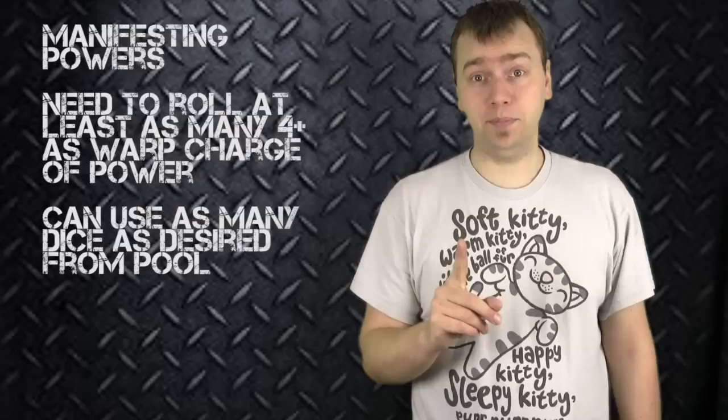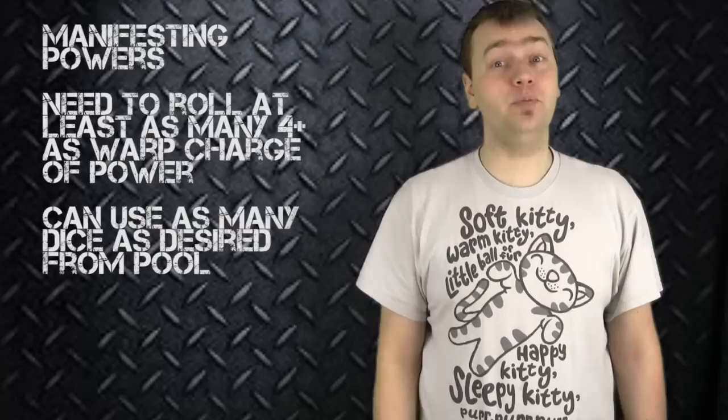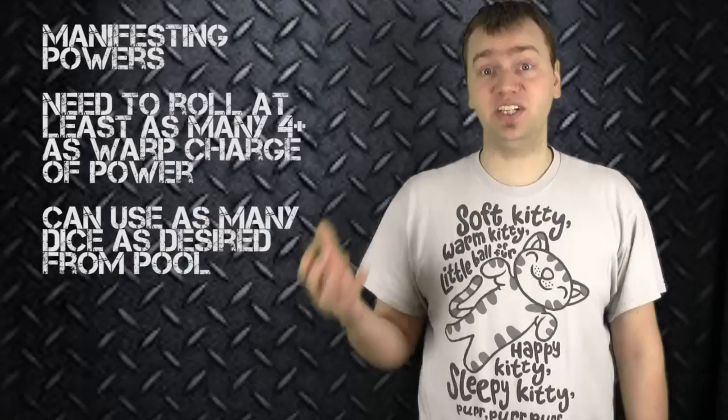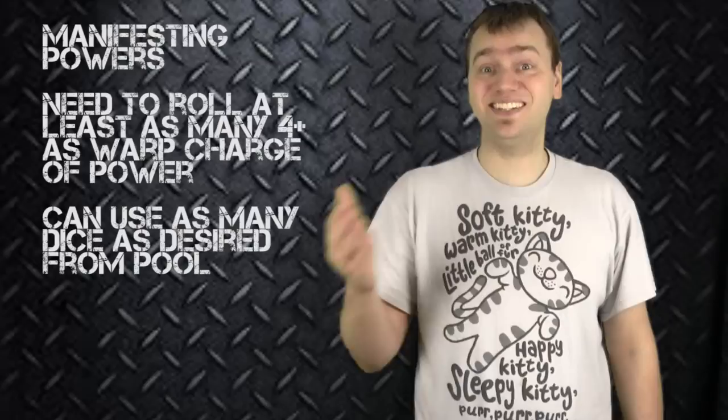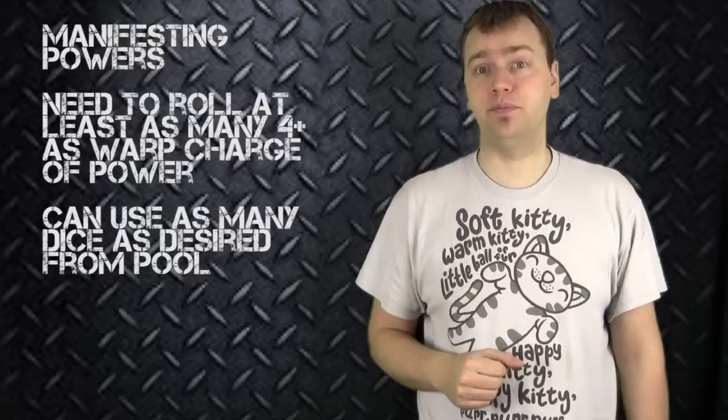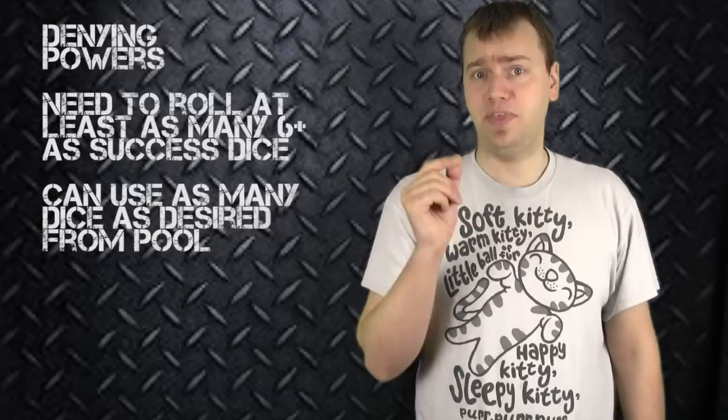Whoever's casting has to roll equal to or more four-ups than the warp charge necessary to cast that psychic power. How many dice can you roll? That's completely up to you — you can roll as many or as few dice from your dice pool as you want for each psychic power. However, once you use a dice it can no longer be used for a future psychic power that turn. So if you have six dice and two different psychic powers, you can use between one and six dice for the first power and any amount of the remaining dice for the second.